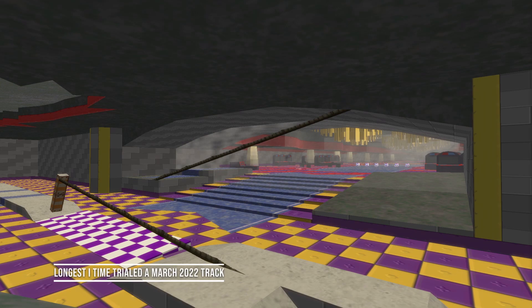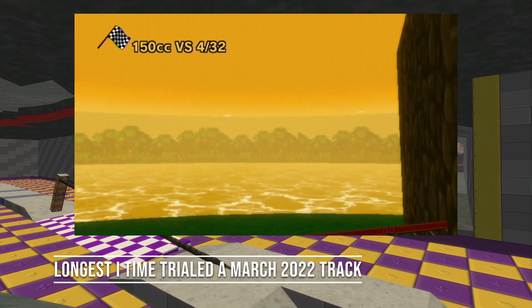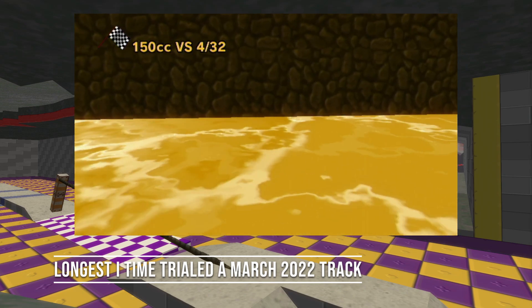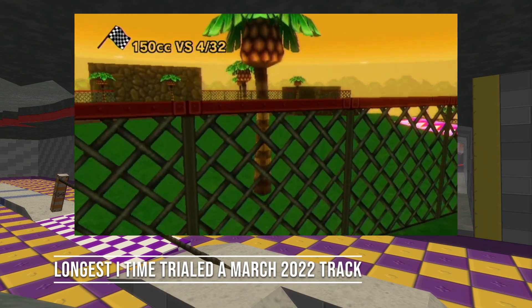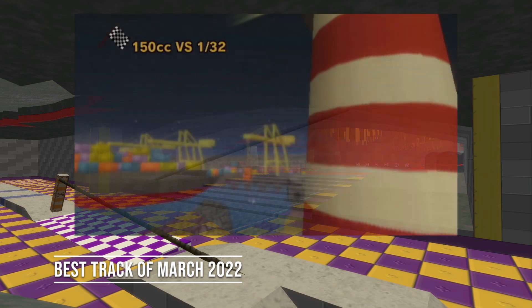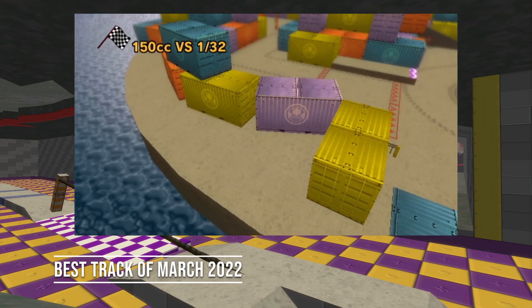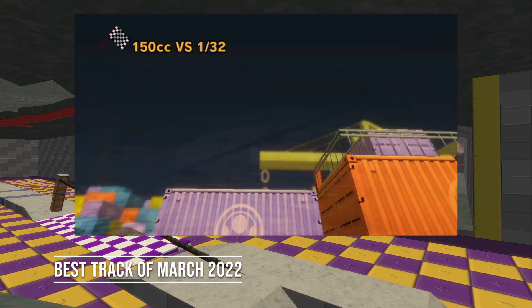The award for the longest I time trialed a track this month goes to Prismatic Parkway by Kiwi Power Green. I definitely sunk a good chunk of hours figuring this one out with a couple sessions, and that's as someone who does not time trial, so I'd definitely recommend trying it out for any actual time trialers who are interested. And finally, the award for the best track of the month goes to Cargo Bay by Shorkie. This is the track that simply impressed me the most with how phenomenally strong the design is and how well it works. Incredible stuff again, Shorkie.